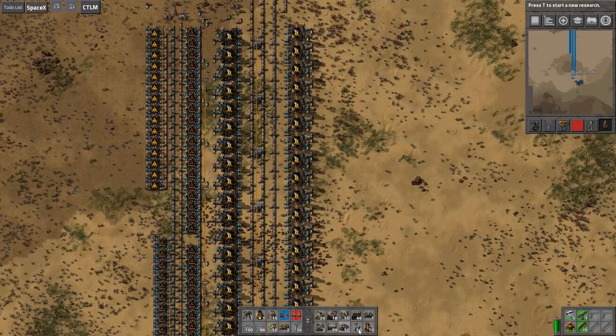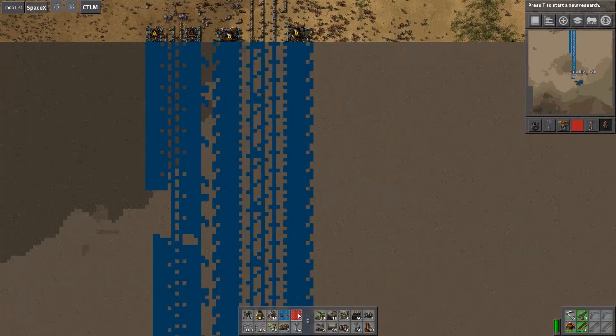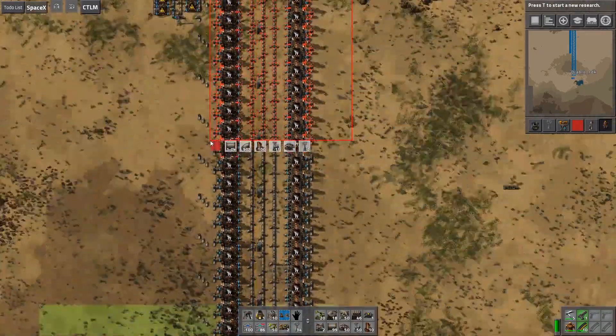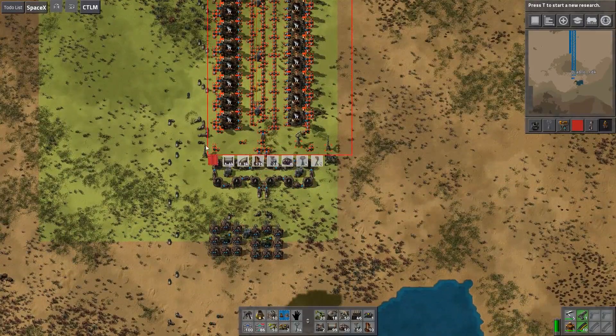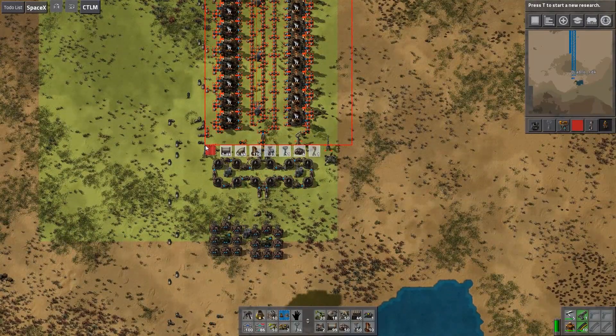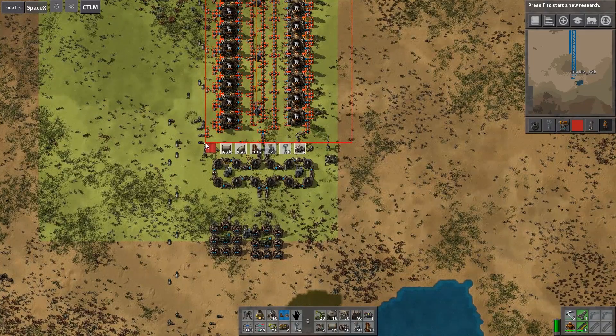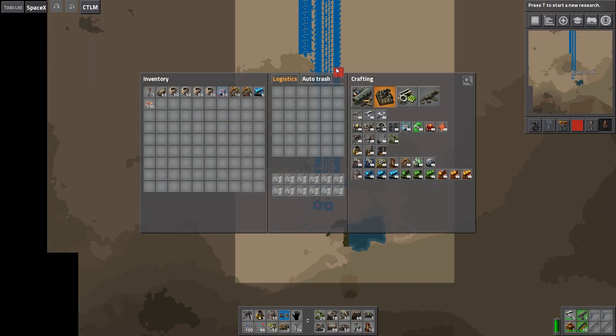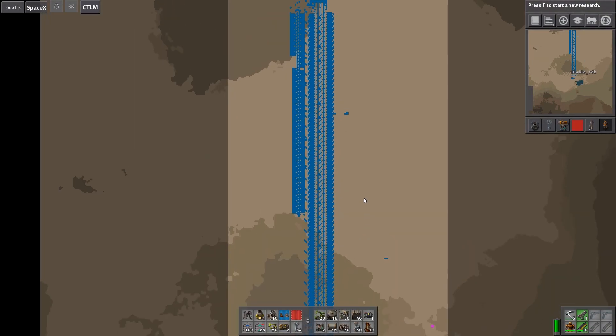Let me check that number real quick. The power being off is part of the design — I'll explain that in a moment. The entire thing actually has 136 refineries in this row, not 160. So as you can see it's quite long.